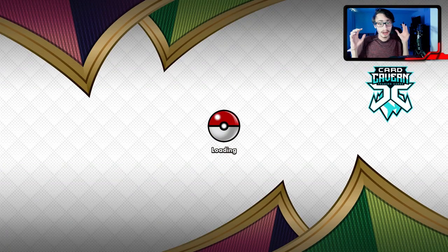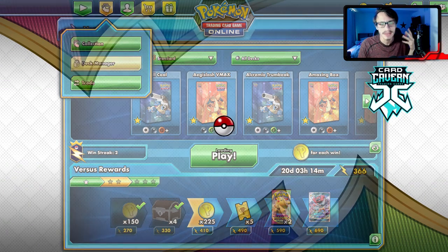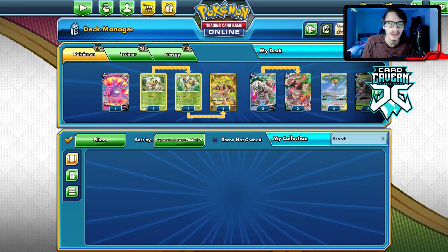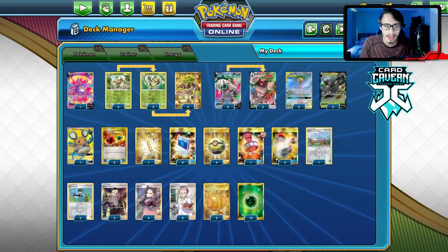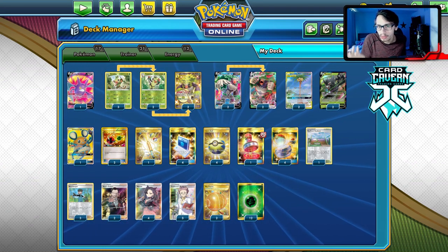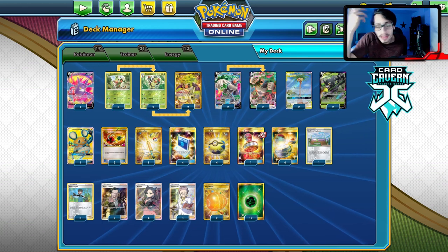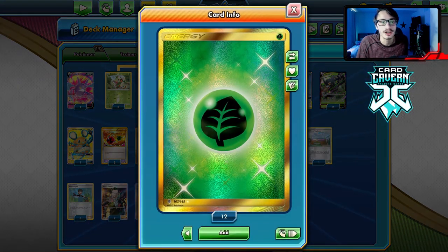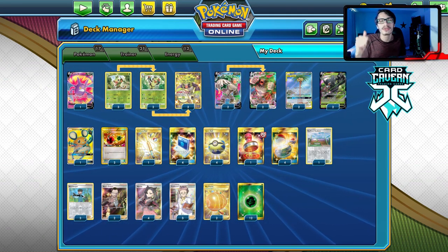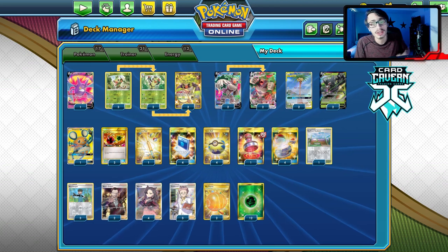I actually want to try that Nidoqueen Beedrill deck out so I might make a video on it at some point. That'll be it for the video on the Zarude Rillaboom deck — I really liked it. You do take an L to Fire, but if you want to play Doubling, go for it. Doubling two isn't going to solo you against Centiskorch though, so I feel like you just have to take the L to the fire matchup. I would consider playing more energy and another Ordinary Rod. Leave a like if you enjoyed the video. Thanks for watching — see you guys tomorrow!